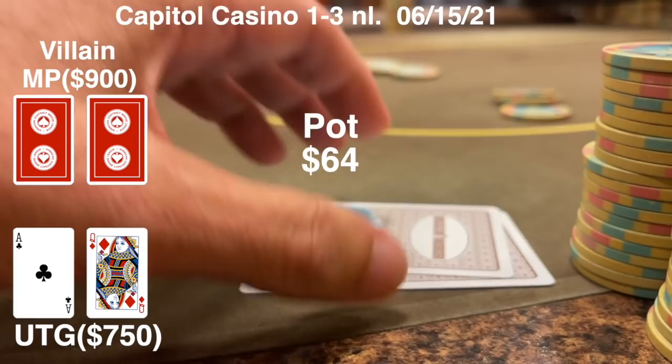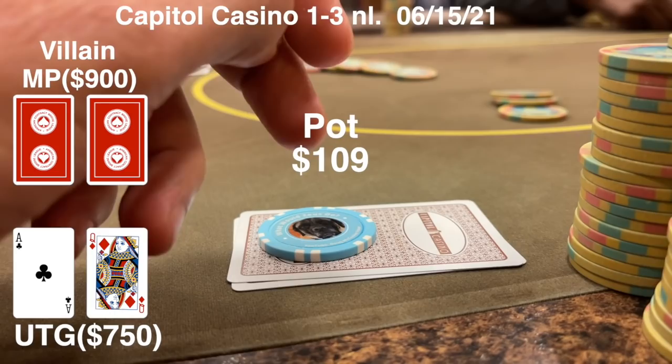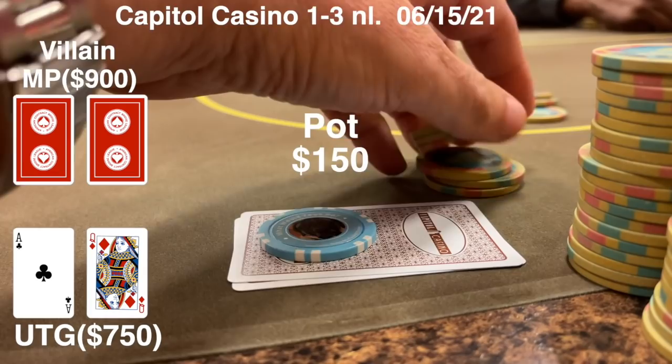We open from under the gun with Ace-Queen offsuit for 15. Get a couple folds and then a player raises to 45. He hasn't 3-bet too much so far today, so I'm putting him on a very tight range. We end up getting a couple callers in between and with 150 in the pot,